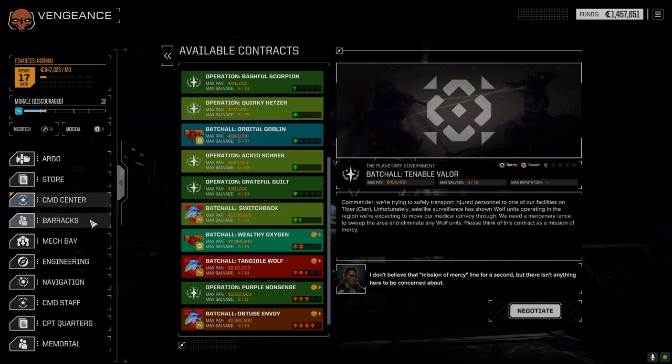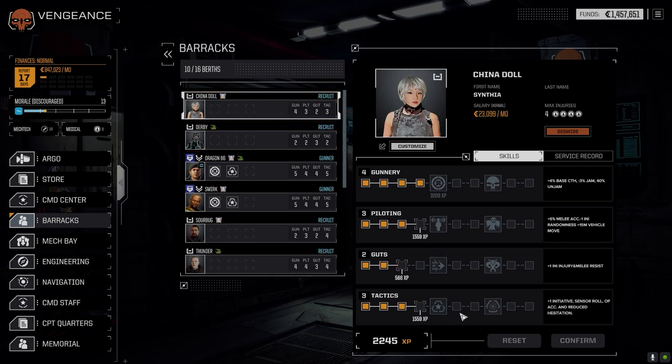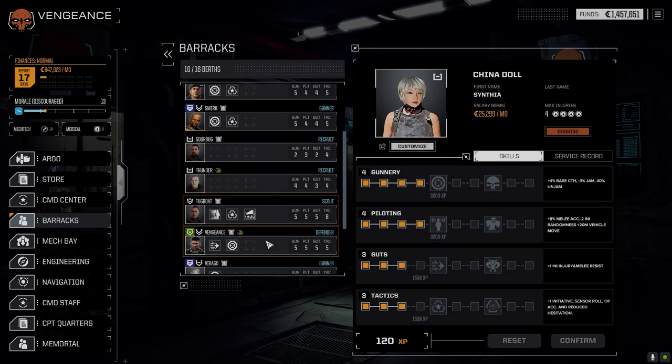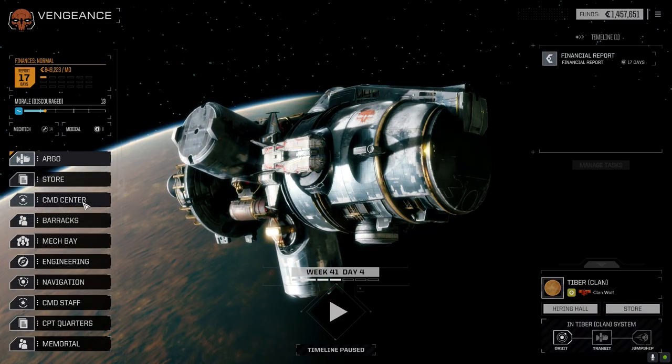Let's go to the barracks real quick to check if we have any skill points to spend. China Doll, I think you do have a few points - we want to go Piloting and Guts because we want to get the arm melee skill up. We'll go that route. And then Vengeance - we're still working on getting to the next level up, which might go into Piloting. We'll keep going up the Guts line too as well.